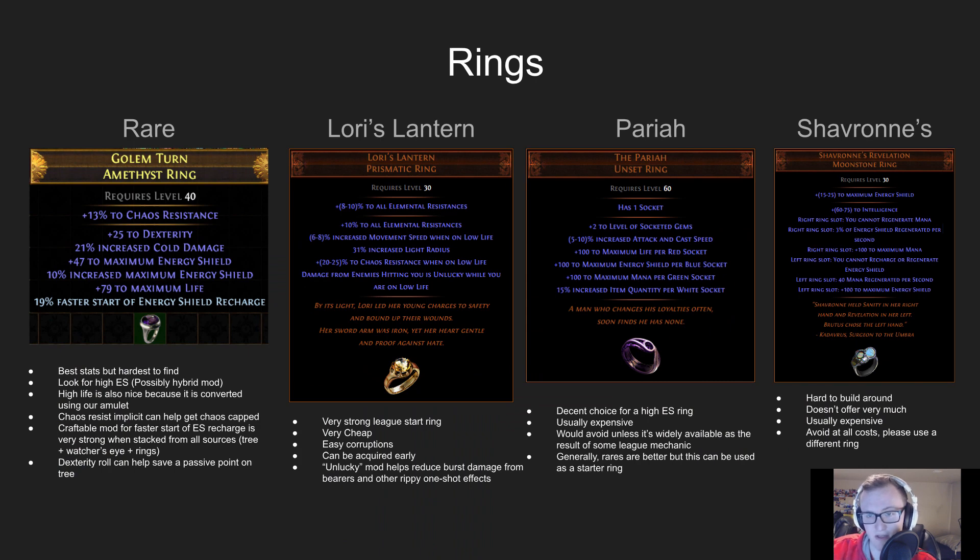Moving on to rings — this gear slot is probably where you have the most choice. There are plenty of viable rare and unique options, and the economy can dictate what you run. For rare rings, look for high ES, possibly the Temple Hybrid mod, high Life (since it's converted by our amulet, the Presence of Chayula), and Chaos Resist implicits to help get Chaos-capped for Beyond maps. The craftable mod for faster start of energy shield recharge is very strong when stacked from all sources — you can get it on the tree via Essence Surge nodes, from a Watcher's Eye Discipline mod, and two of them crafted on your rings. All combined makes your ES recharge time very low.